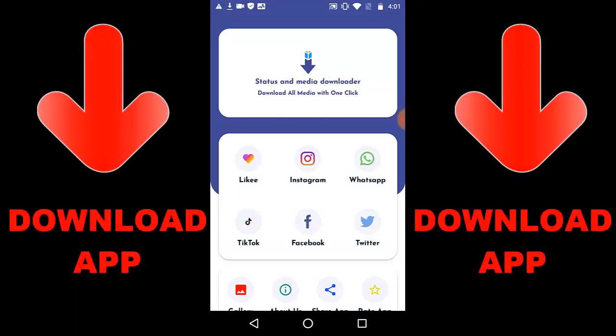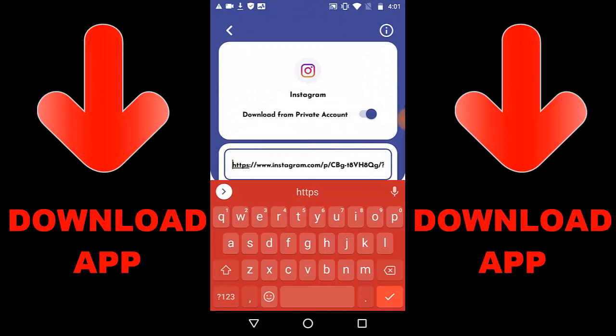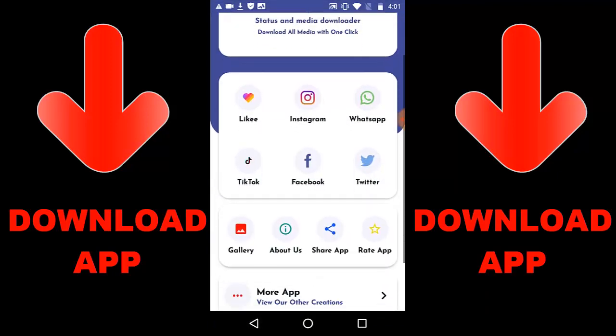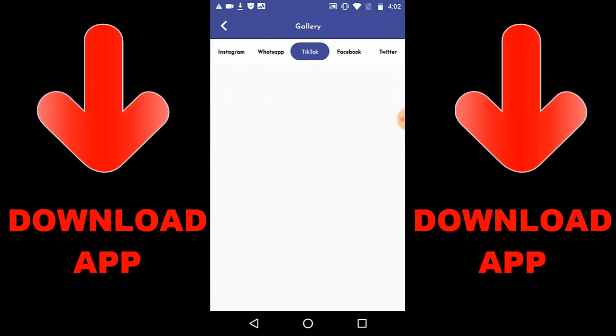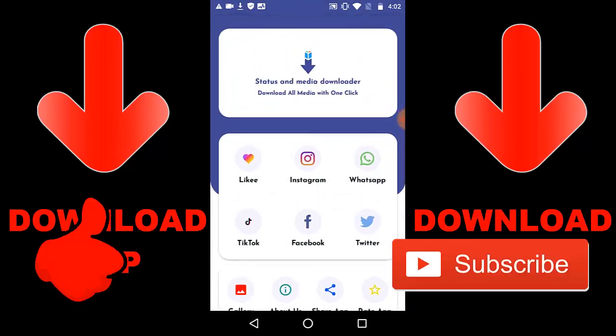Check out this new app that is trending — it's called Status and Media Downloader. You can download any media with one click: LikEE, Instagram, WhatsApp, TikTok, Facebook, and Twitter videos or images. Just get the link, paste the link in the app, and press download. Once the video downloads, go to your gallery to check it. That's it for this app — if you want to get the app link, check the description below or search Google Play for 'Status and Video Downloader'.